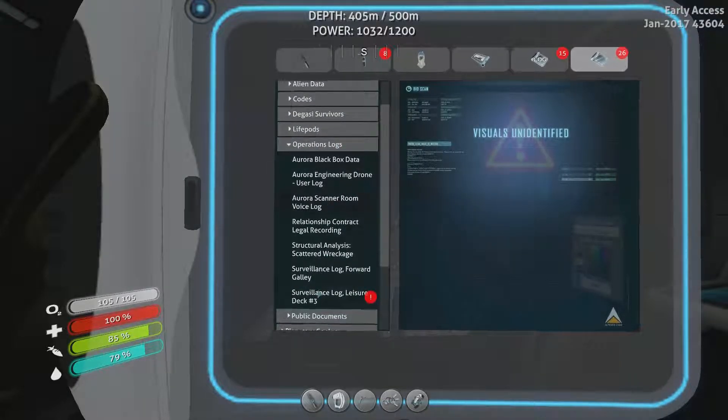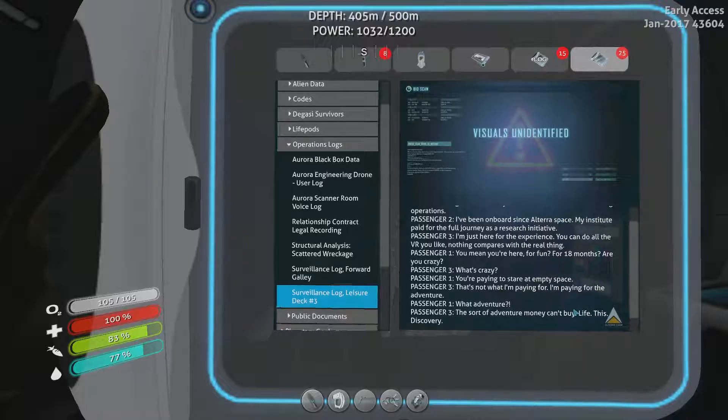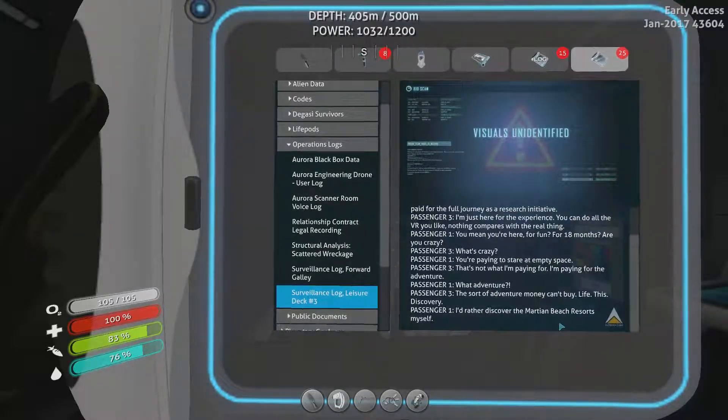Data downloads — operational logs. Surveillance log, leisure deck number three. Passenger one: 'I just came on board. I was visiting my daughter. She married a Mongolian, and now they're with one of those awful mining operations.' Passenger two: 'I've been on board since Altera Space. My institute paid for the full journey as a research initiative.' Passenger three: 'I'm just here for the experience. You can do all the VR you like — nothing compares with the real thing.' Passenger one: 'You mean you're here for fun? For 18 months? Are you crazy?' Passenger three: 'What's crazy?' Passenger one: 'You're paying to stare at empty space.' Passenger three: 'That's not what I'm paying for. I'm paying for adventure.' Passenger one: 'What adventure?' Passenger three: 'The sort of adventure money can't buy — life, this, discovery.' Passenger one: 'I'd rather discover the Martian beach resorts myself.'